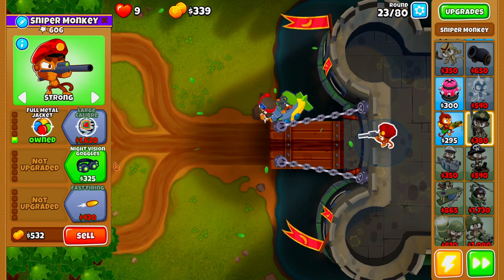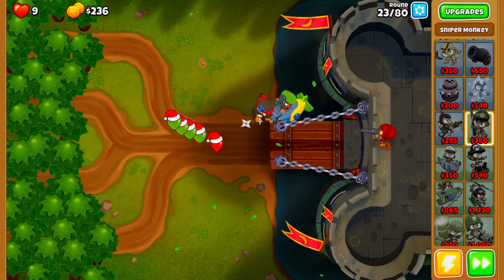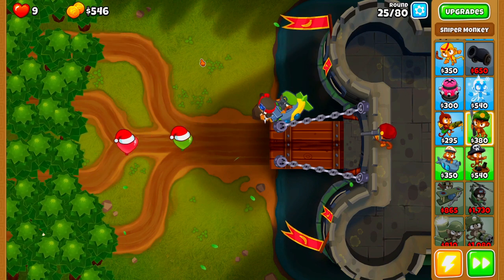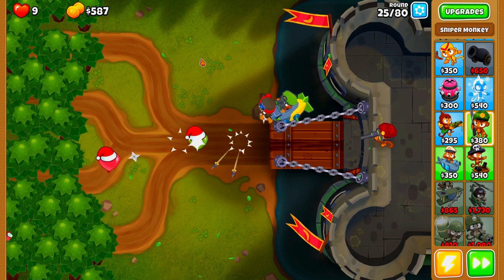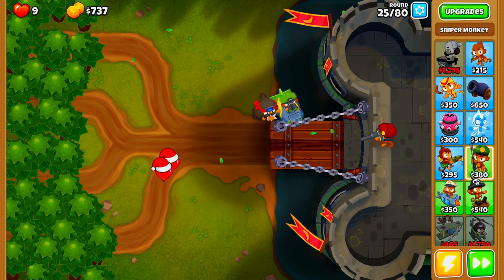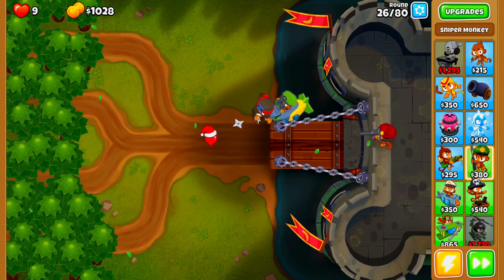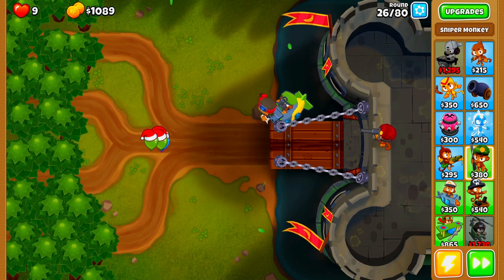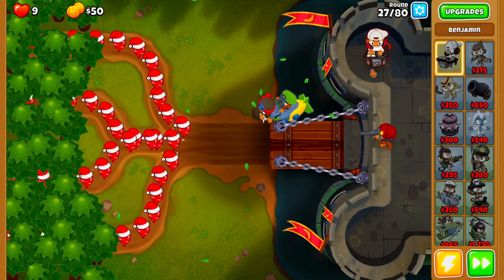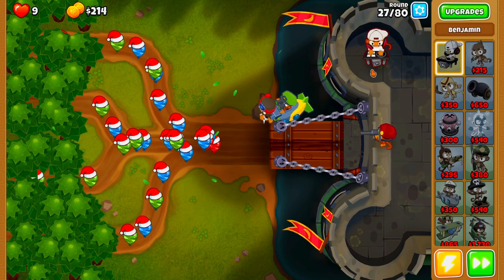Now that we have our Air Burst Arts, the next thing we immediately need to buy is Night Vision Goggles, because on round 24 we are going to have a Camo Lead Bloon come through. Unfortunately, our Sniper Monkey is still the only tower that can actually pop Lead Bloons. Now that we have all these towers placed down, the next thing we need to do is save up to buy our Hero, because we need him to be at level 7 for round 40, which is going to be extremely close.